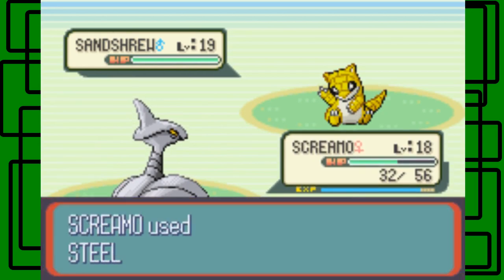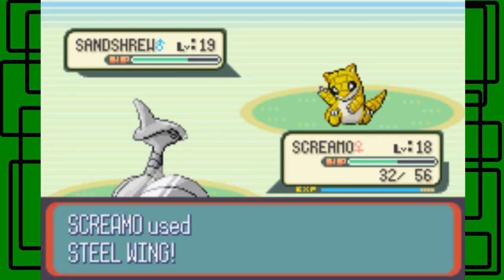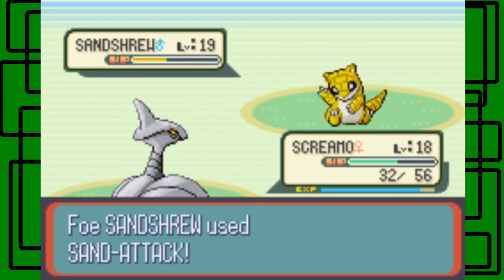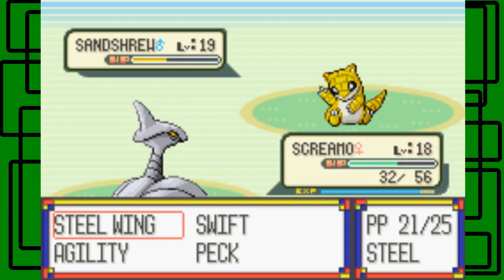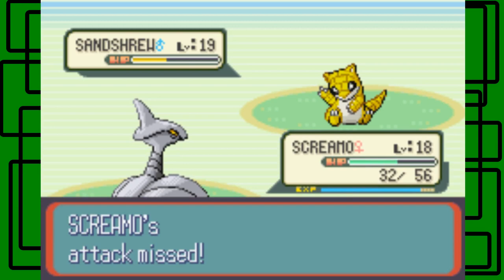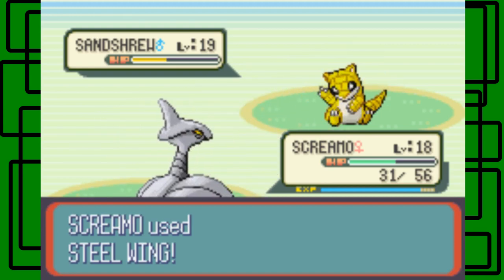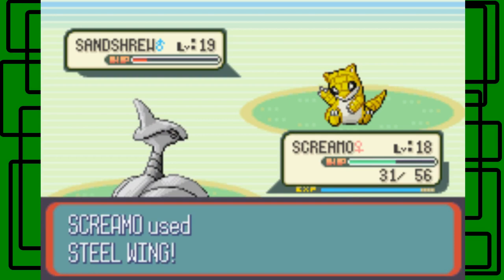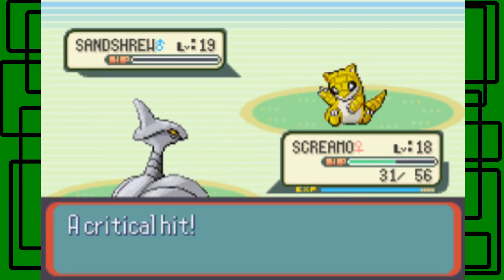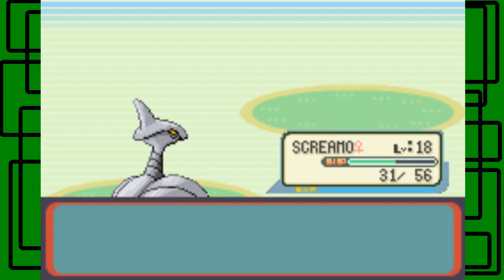Skarmory's other ability could be Keen Eye, which prevents accuracy loss — but I like Sturdy just in case Skarmory tries to get one-shot by a Pokemon. I'd prefer either ability fairly evenly, honestly — both are really good. One prevents stat loss, the other prevents being knocked out with one hit from a super effective move. Skarmory goes to level 19! Camper Shane sends out Nuzleaf — a Dark and Grass-type Pokemon, so let's Peck. Skarmory missed due to the earlier Sand Attack. But the Peck hits this time, doing a little over half.